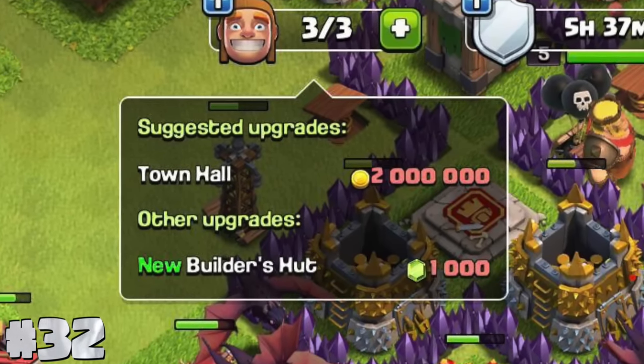Despite Clash of Clans being banned in Russia in 2022, it wasn't until March 2023 where the game actually stopped working there. Supercell didn't really ban the game — they just removed the app from the app store and you could still play with a VPN. It wasn't until a year later when Supercell caught on and even VPNs wouldn't help you get online. Also, there's 2,000 free capital gold available from the tutorial that the game doesn't really tell you about.